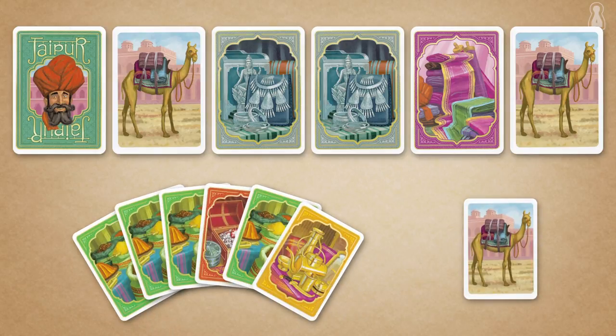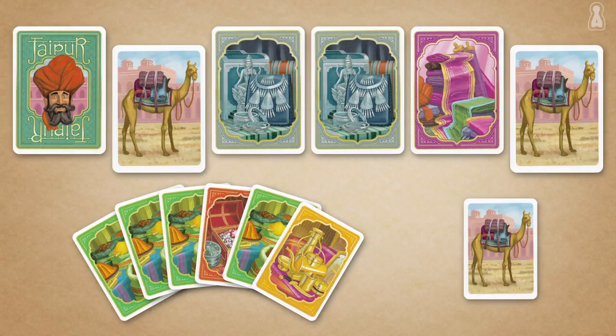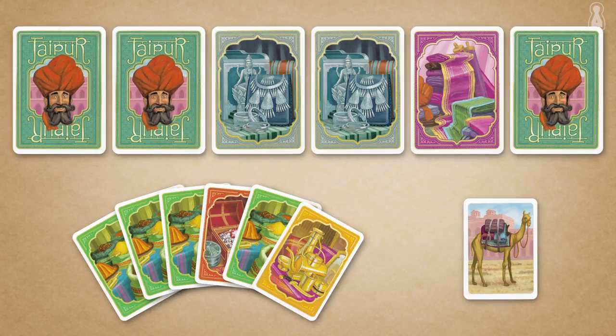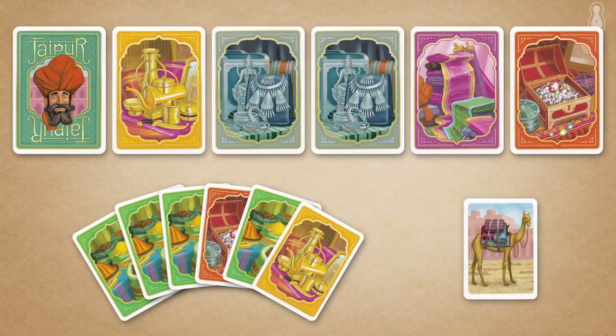Third, a player can choose to leave the goods but grab all the camels from the market. The player then takes all the camels and replaces them with cards from the draw pile. Why would a player risk revealing new goods in the market? There are several reasons, one of which is that camels are like wild cards and can be exchanged for any other merchandise.